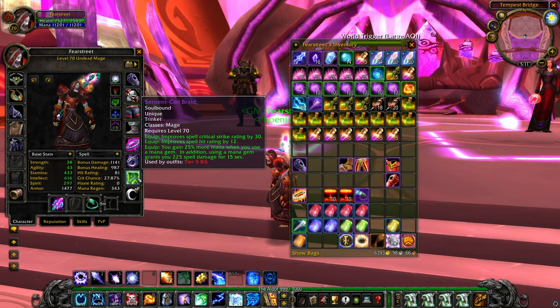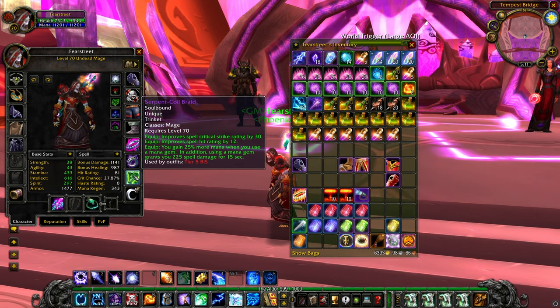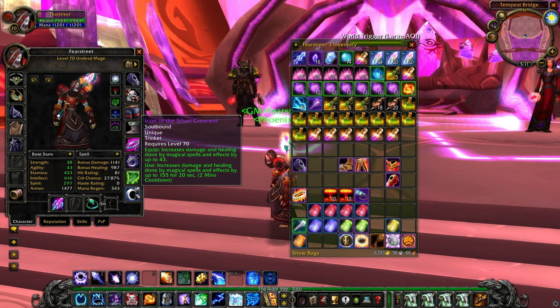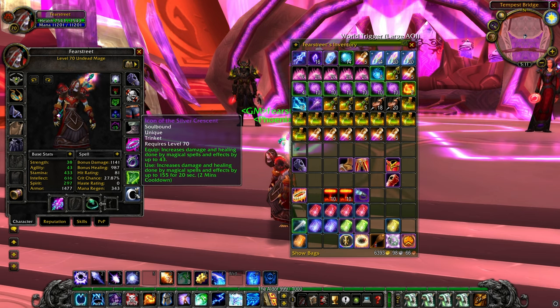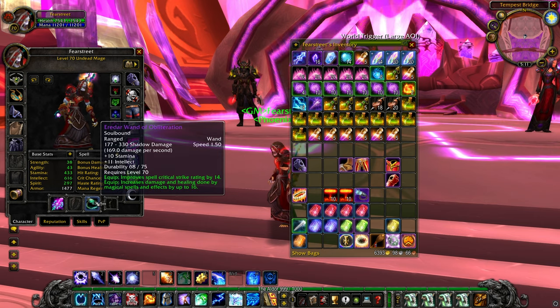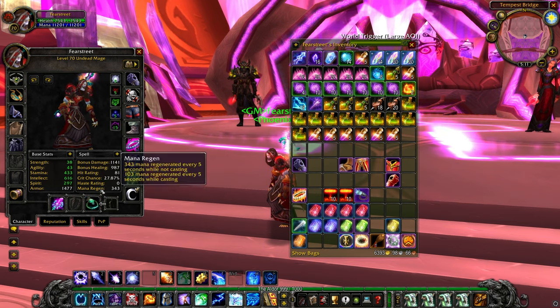For the trinkets we have Serpent-Coil Braid — this is a mage-only item and it drops from Morogrim Tidewalker in SSC. This should be pretty easy to get. For the other trinket we're going to use the badge trinket. For the wand we have the wand from Karazhan. So we have four items from phase one: the wand, the trinket, and the two rings.